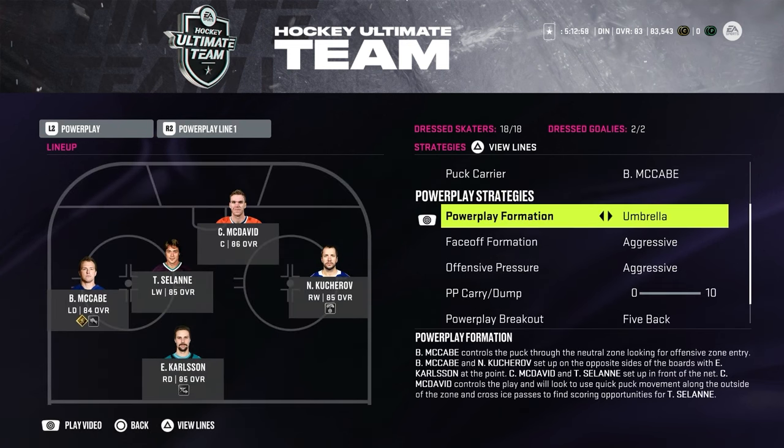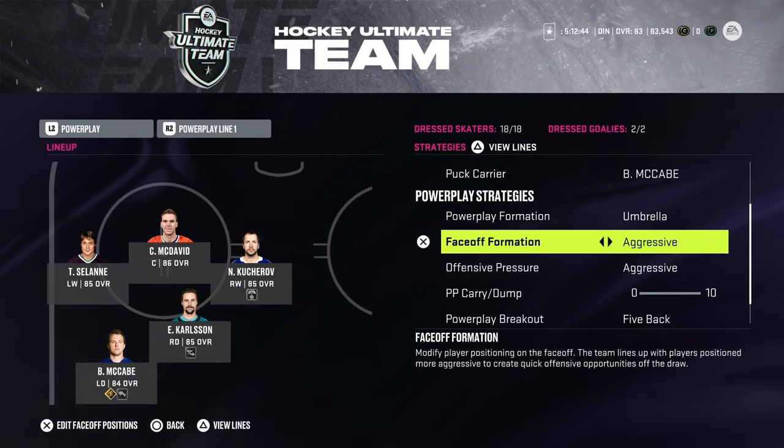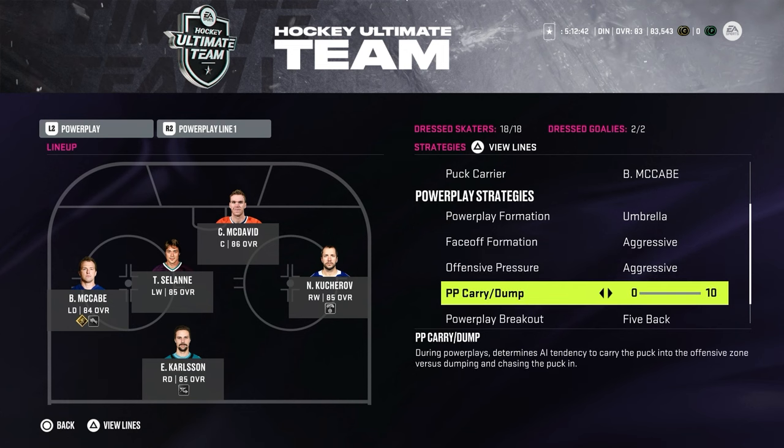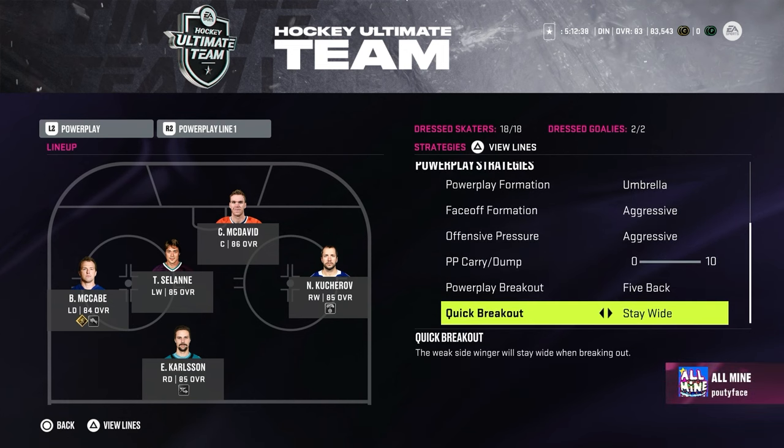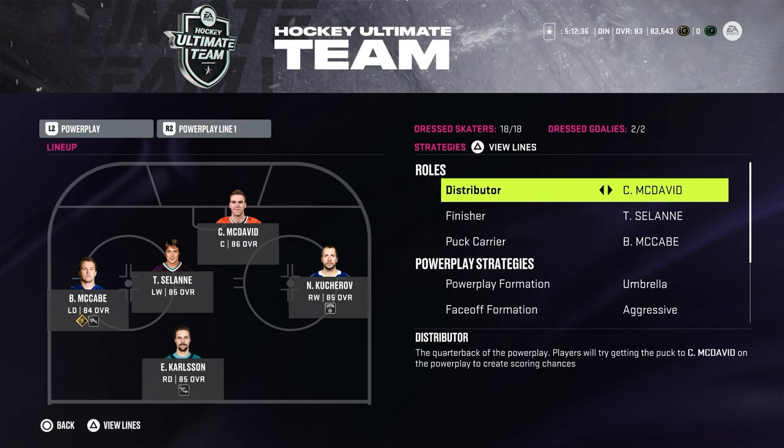I never really understood the power play strategies in this game — I don't even think the power play really exists in the NHL franchise in a meaningful way — but this is what I use: power play formation is Umbrella, face-off formation Aggressive, offensive pressure Aggressive, power play carry/dump all the way down to zero, five back, stay wide.